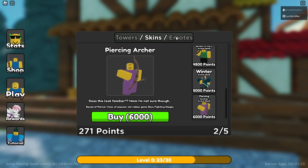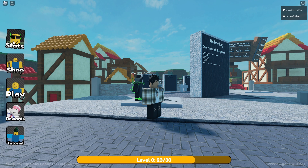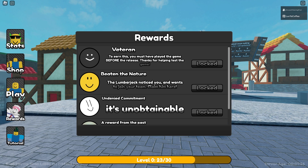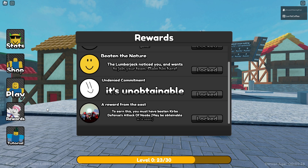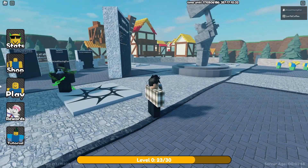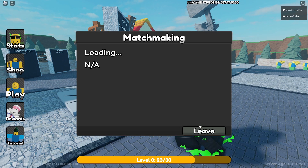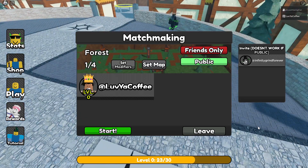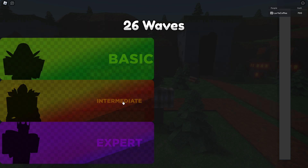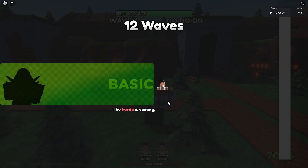There are also skins, emotes, and towers. Play rewards look like little achievements or badges, and there's a tutorial too. Let's create a game — we got three game modes: 12 waves, 26 waves, 40 waves, and a final challenge. Let's do basic mode.